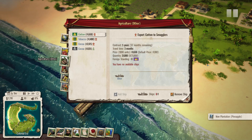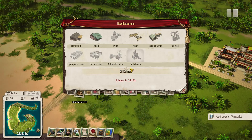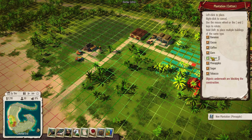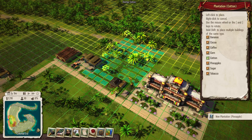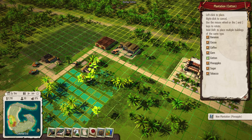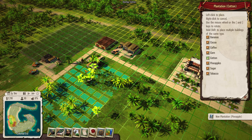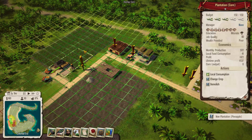We're going to build a cotton plantation to start this video off. I've got cotton selected already but have not decided where to build it. There are some obvious locations that look very nice — for example, right here is completely green and we can kind of make it opposite the other plantation. It's going to take up a lot of room, but that's a great place to start.